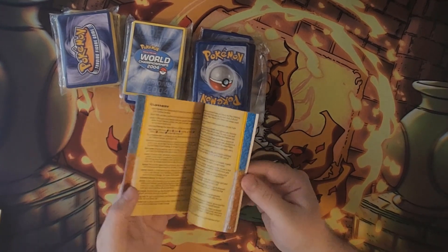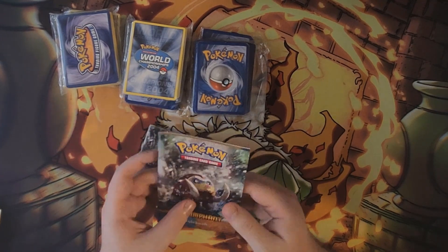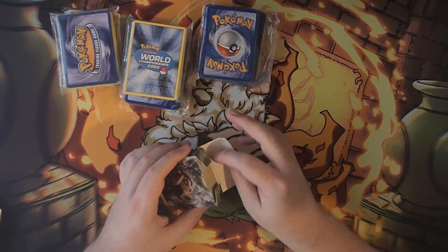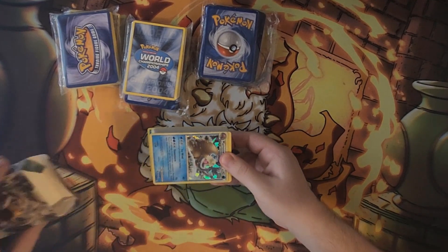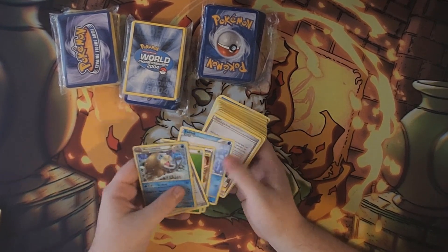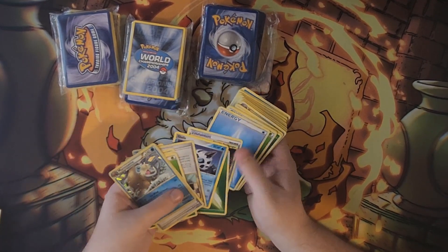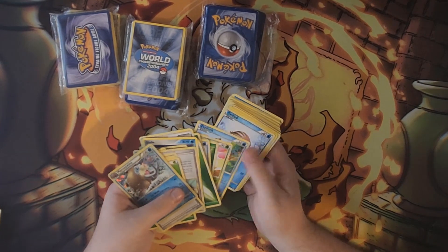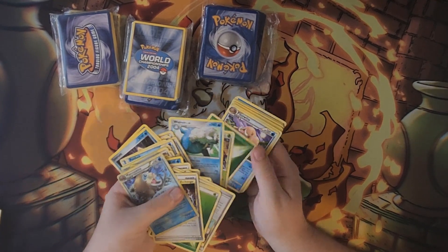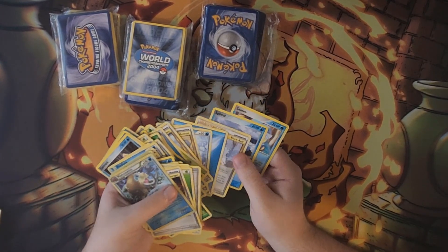We have the playmat — I'm probably going to get that laminated to keep it nice. And we have a rule book, which I think is my oldest one; my other one is from Black and White. Then we have the Mamoswine theme deck with the Mamoswine holo as well. There's a Pont and Pokemon Communication — very nice. It looks like this one is a little edited though, because there's a Claylee in there, some upside down cards, and Walrein which is definitely not originally in that deck — those are out of era.